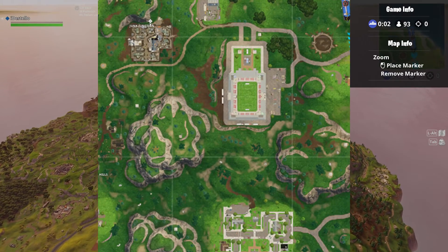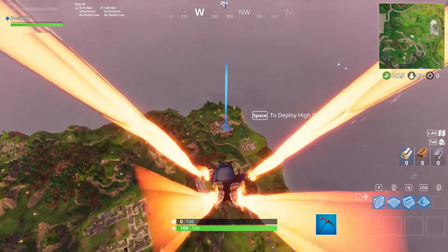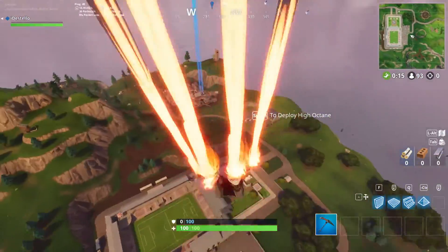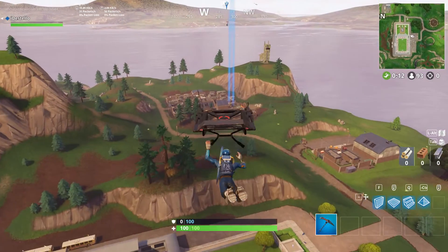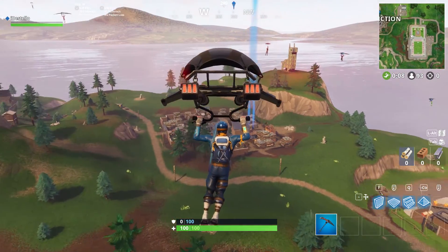For this challenge, you're going to head over to Junk Junction, which is located in the upper left-hand corner of the map. Once you get over to Junk Junction, the star is going to be in the upper middle of this named location.